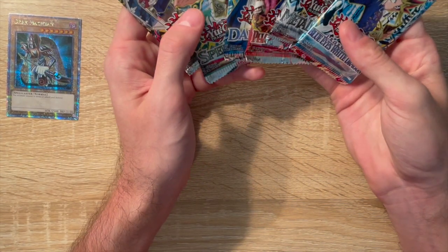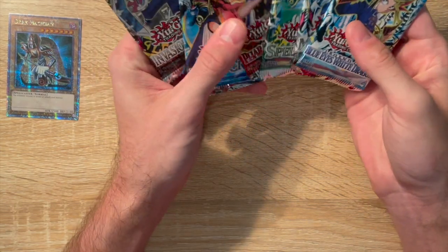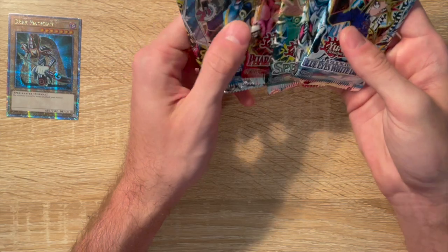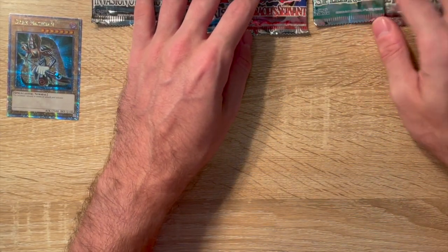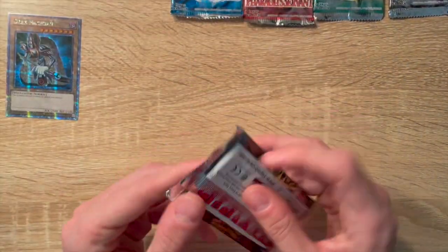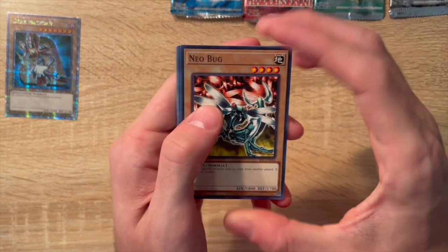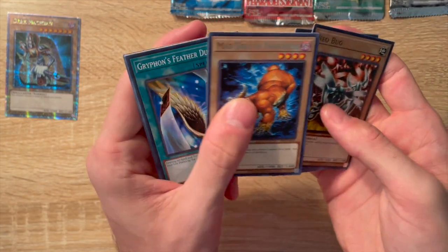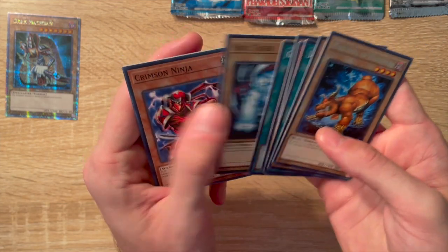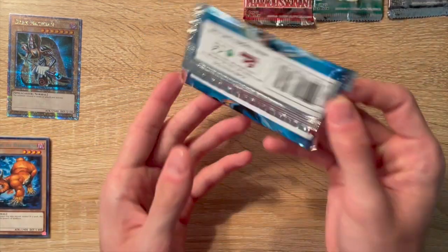I'm going to open the packs in order, working backwards, so we'll start with Invasion of Chaos first. Let's see if we can get something ultra rare or secret rare. We got Spirit of the Pot of Greed, Mad Dog of Darkness — and just a rare from Invasion of Chaos. Moving on to Dark Crisis.